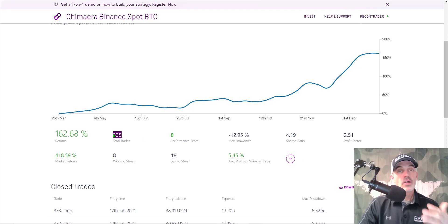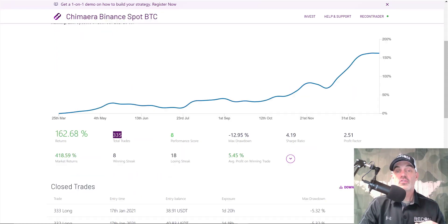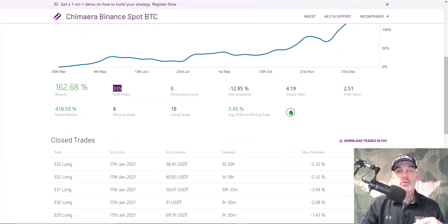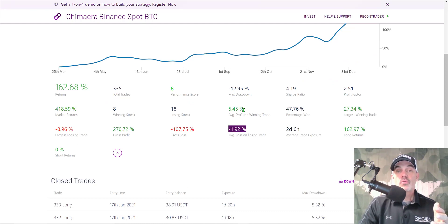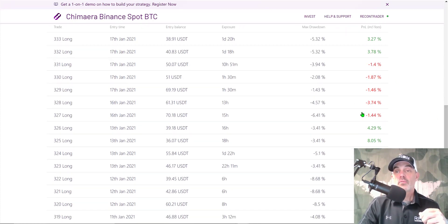Total trades is pretty high at 335. A lot of trades does not always equal a lot of profit — my Ichimoku cloud strategy had 60 trades and almost 600% profit. You don't have to have a lot of trades to be extremely profitable. Their risk versus reward is almost one-to-three; if they could get over that one-to-three level, that's where I'd prefer to see it. Looking at the actual trades, we see smaller losses and good-looking wins.